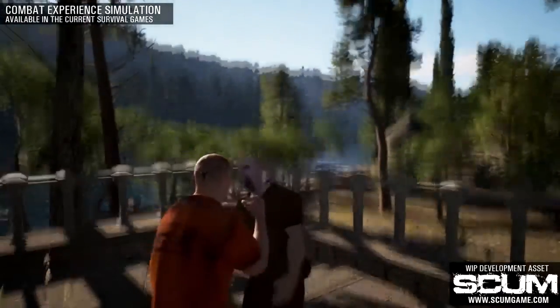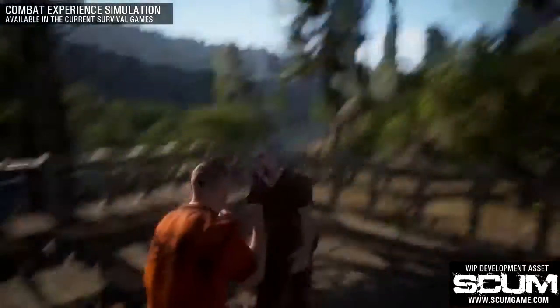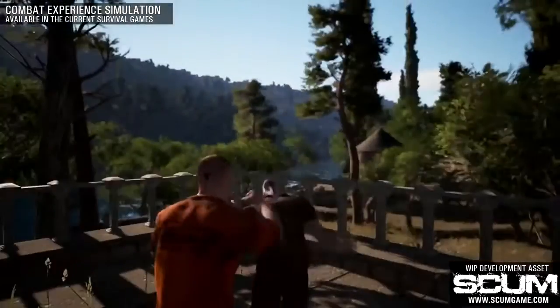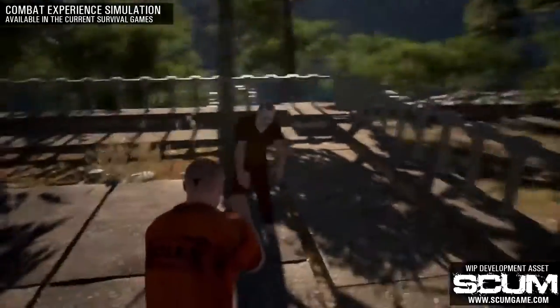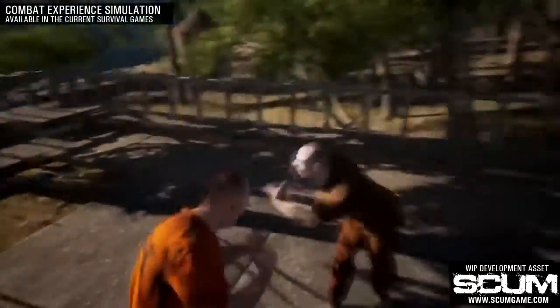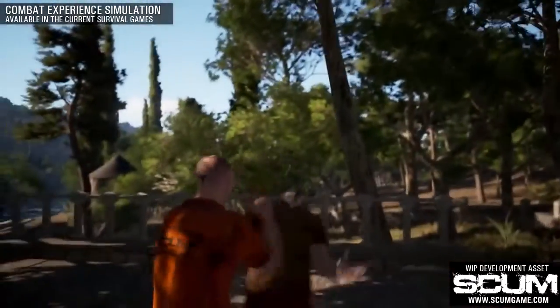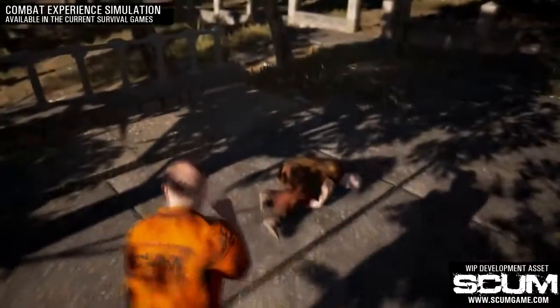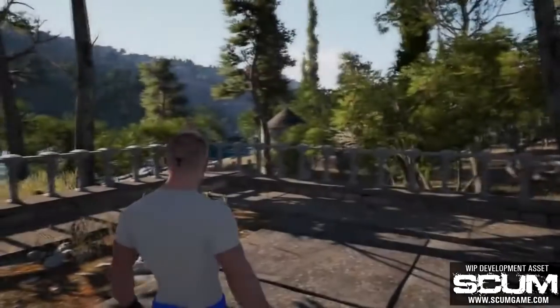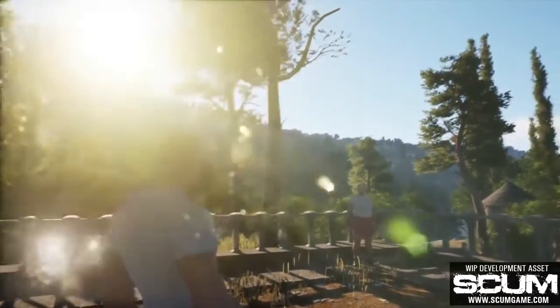Now that you know the basics, let's take a look at how the combat system works in other modern survival games. We created a simulation of the type of unarmed combat that you can find in practically every survival game available on Steam. From what you can see here, the character is constrained at the hip, but you can tilt their upper body and throw random punches toward your opponent. The camera is locked behind the character and doesn't provide a good overview of the situation, and most of the time it's really hard to tell where the punch will land. Obviously, this is a very basic implementation, and we could have done the same in Scum, but we wanted to make something different.